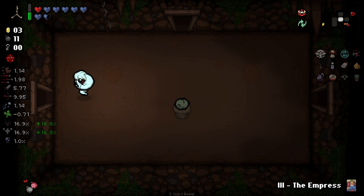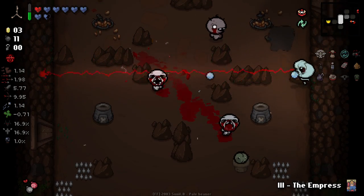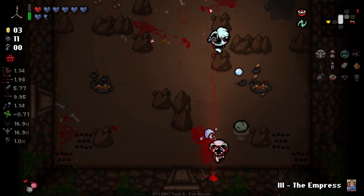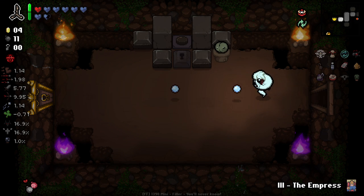Let's go straight for the item room here. Having flight is gonna be super good actually. Spectral is really nice because now we can shoot over rocks with our laser too. I didn't even think about the fact that spectral affects Tech 2, but that's actually a huge thing for us now because now we have infinite range and nothing blocking us.